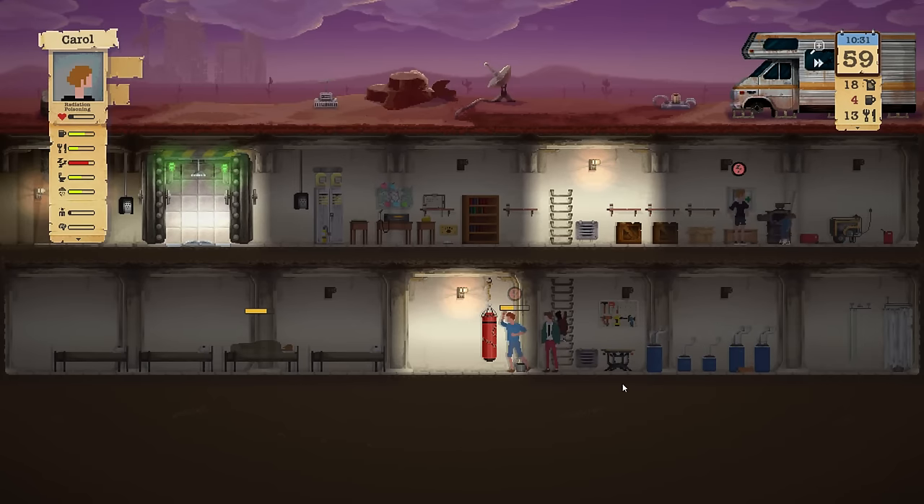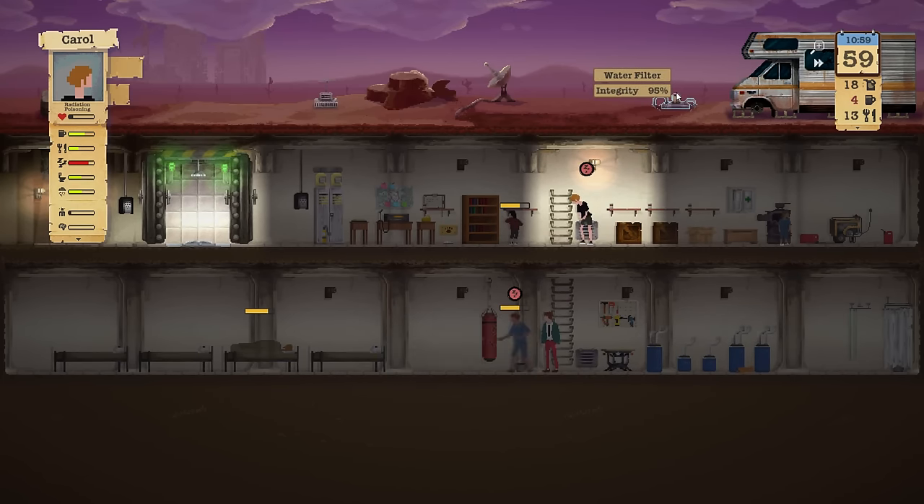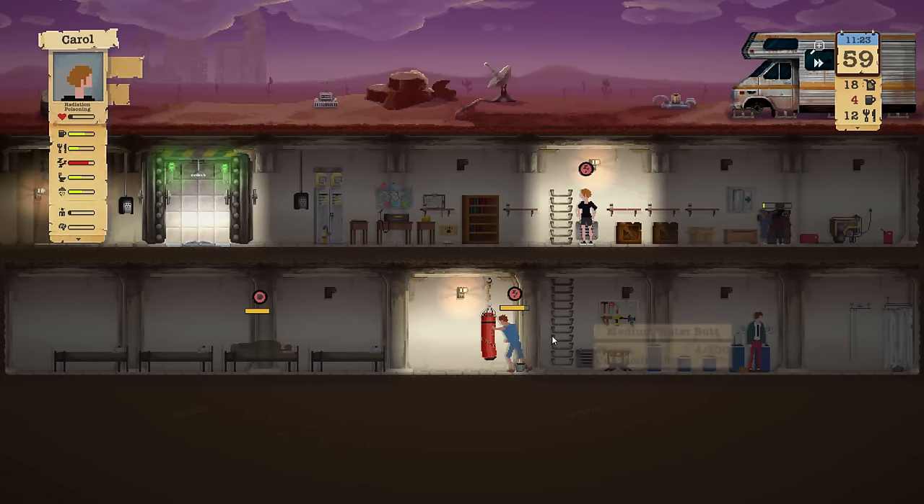I don't know if we should eat someone who has radiation poisoning. We definitely have to get going with the water filter, because it doesn't even rain long enough to fill our water tanks. That's 130 water — we barely have that.